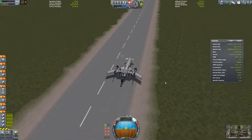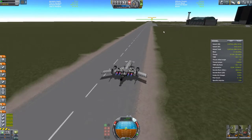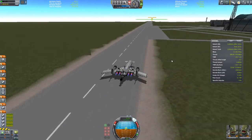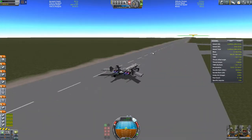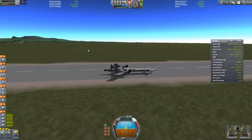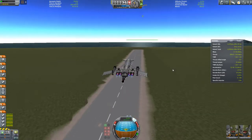Today's mission is a series of satellites that need to be put into orbit, or into various orbits. This should just pretty much leap off the runway if it gets going fast enough — there it goes, it's starting to try to take off. We'll just pull straight up.